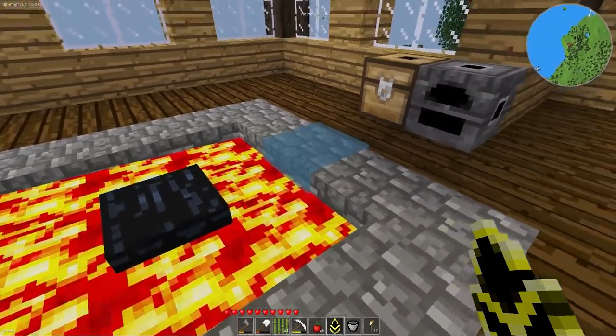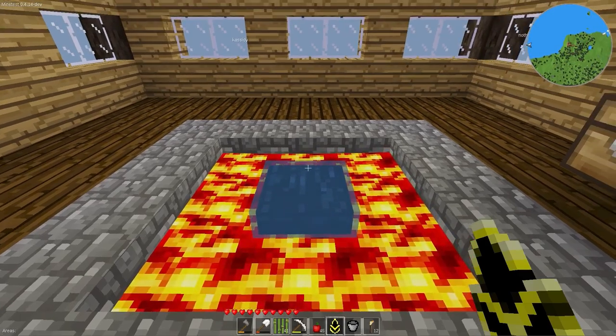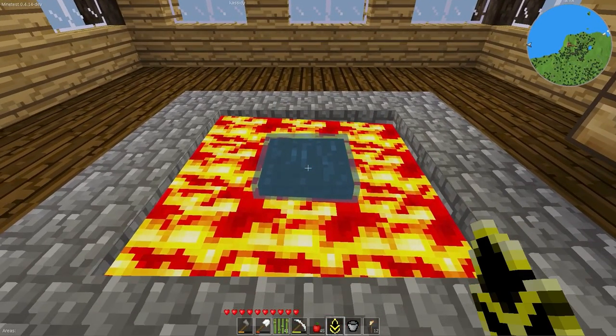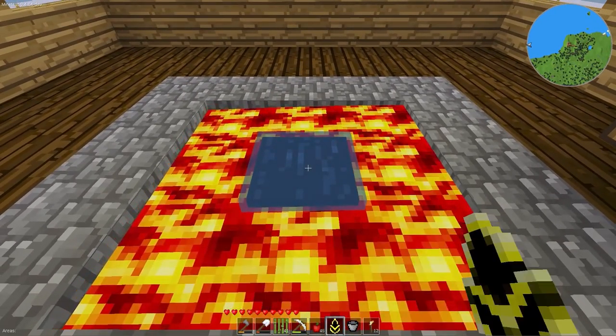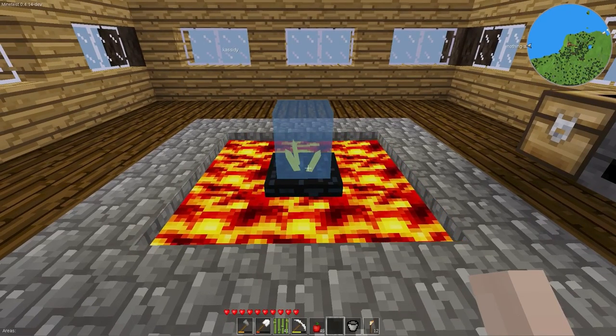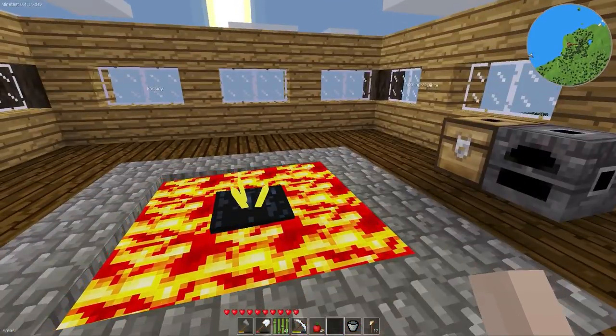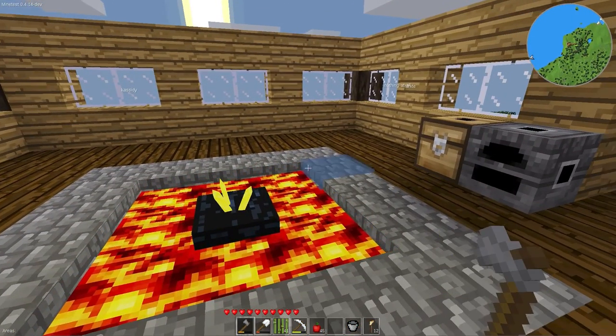I have the messy crystal seed in my hand. We have the obsidian surrounded by lava, surrounded by cobble. I don't think fire is enabled on the server, but I don't want to find out the wrong way. Okay, why is this not placing there?